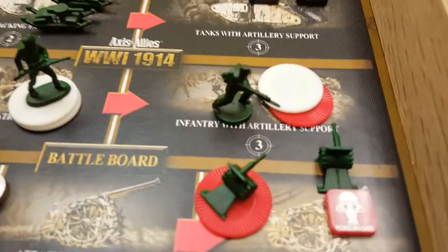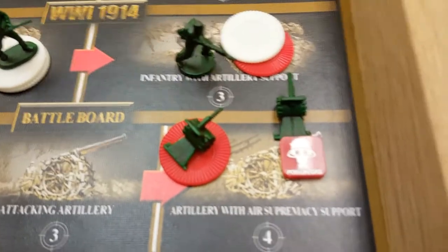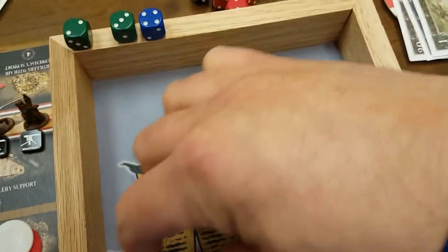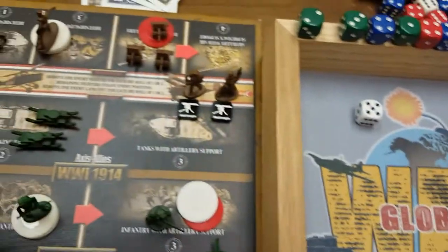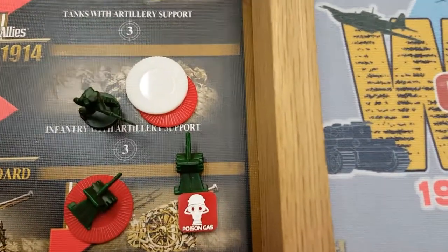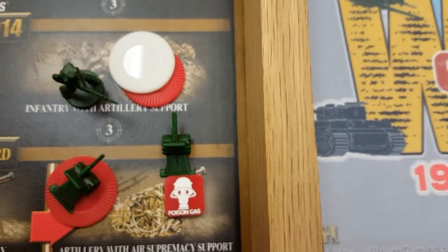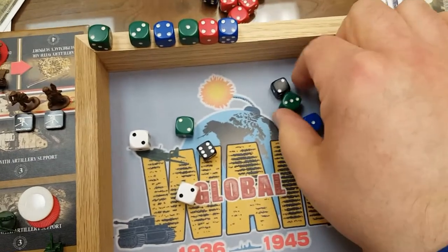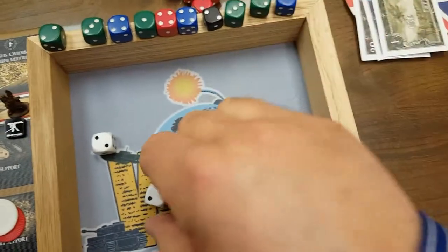Now we continue. We've got six artillery rolling for four or less. Looks like two here — a four and a one, two more. Then we will roll for seven infantry at three or less. All right, Austria-Hungary racking them up.